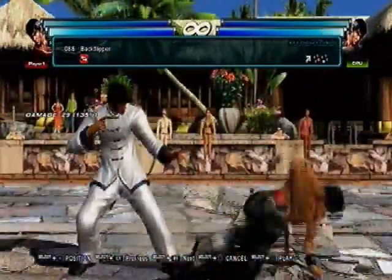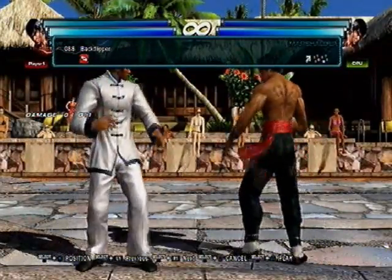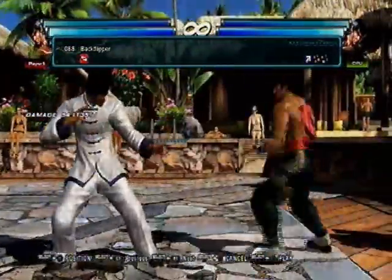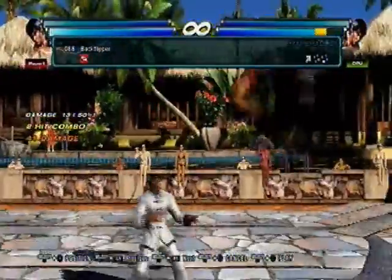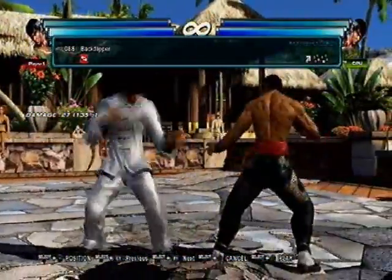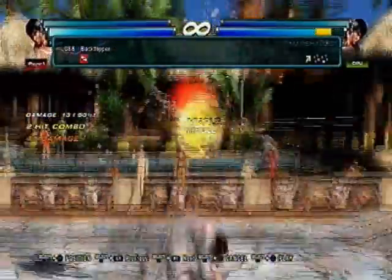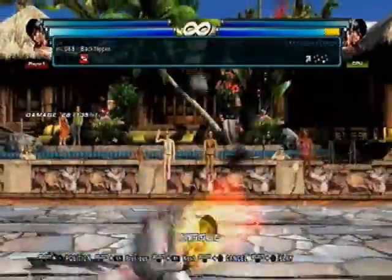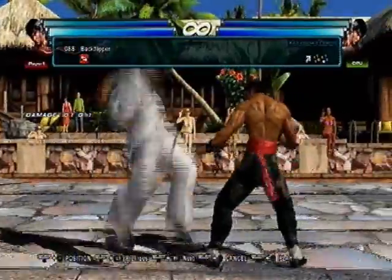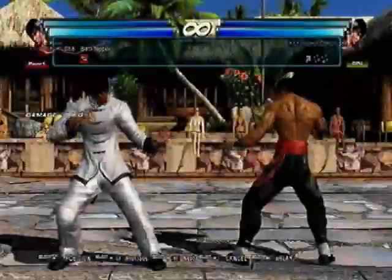Back flip kick — this one doesn't really have use. Even as a raw tag punisher, the safer option is really just Dragonflight, so that move is negative a billion — same thing as Dragontail. No reason to use this, I guess. I mean, if you do get that raw tag punisher with this it does lead to a lot of damage, but there are better moves.